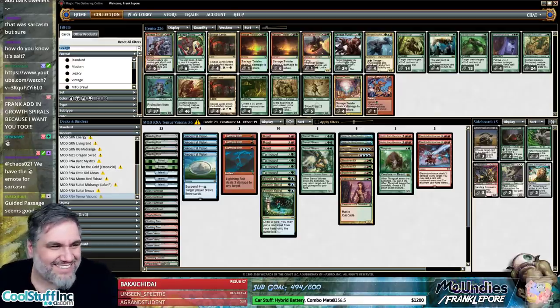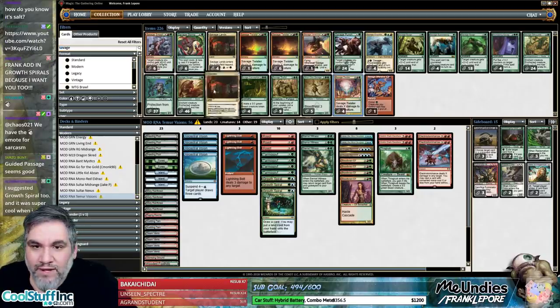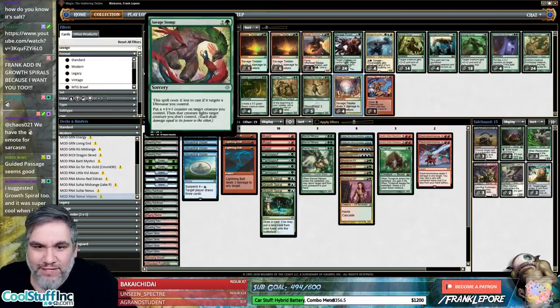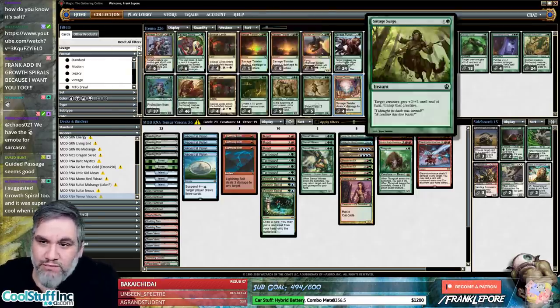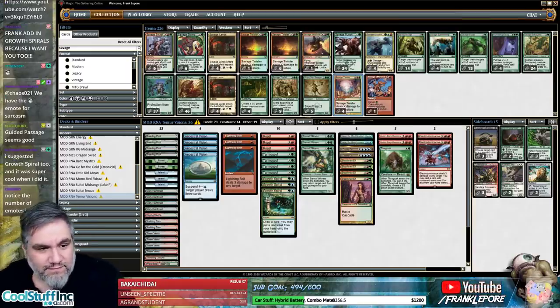Guided passage — that's nice. Emotes give emotion, hence the name — they help convey what people are trying to say, because text is hard to read. I just understand that you picked up when I said Dark Dwellers but not this other part. I wanted Coiling Oracle because it was another creature — I've always been a big Coiling Oracle fan.